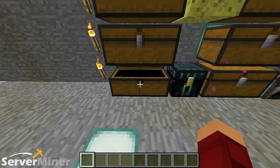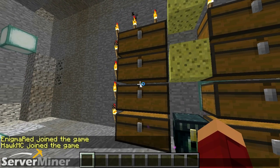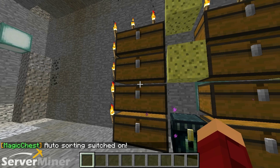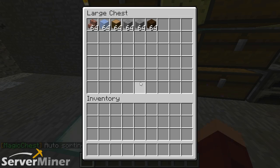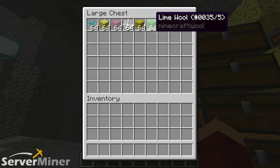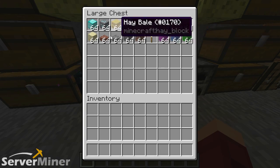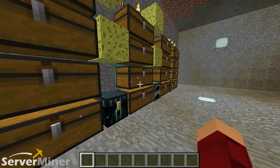Just kind of throw items into a chest on a normal basis to give you an idea. So what we're gonna do now is go back to the command slash mgcs and type on. Once we do that and go in, you'll see that everything is organized and all of the item types are actually put together in order.